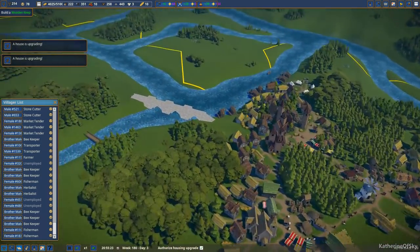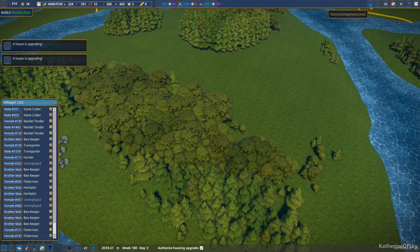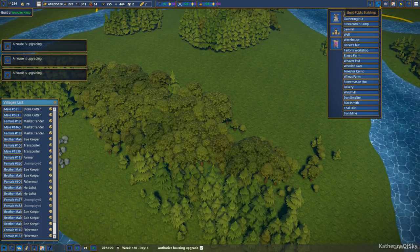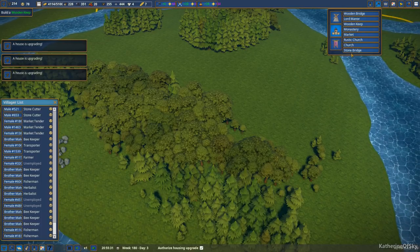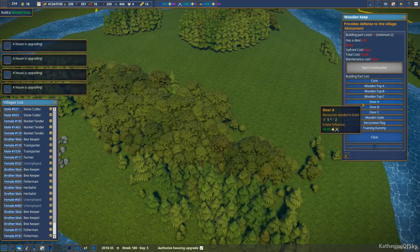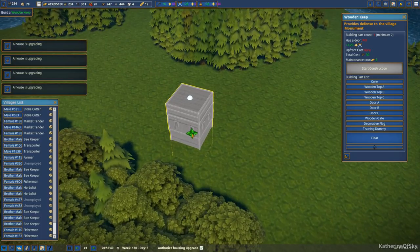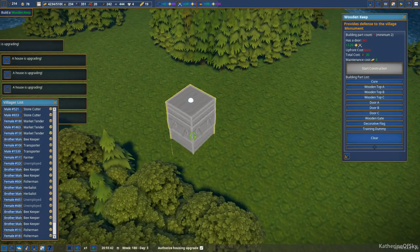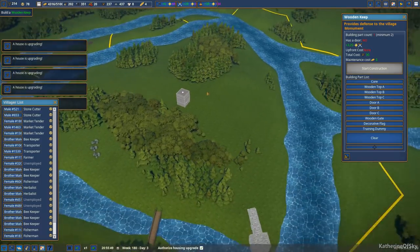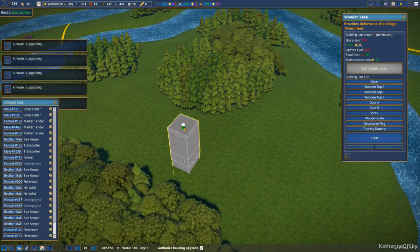Let's go ahead and build the keep for now. I want to get that sorted out. Hopefully we can get this done. Let's build the wooden keep. Minimum of two parts. We have a core here. We could do it like... where's the door on the core? There's the door. Let's have the door be near-ish to that side where the bridge is coming over. And we can maybe raise it up a little bit — maybe 10 there.